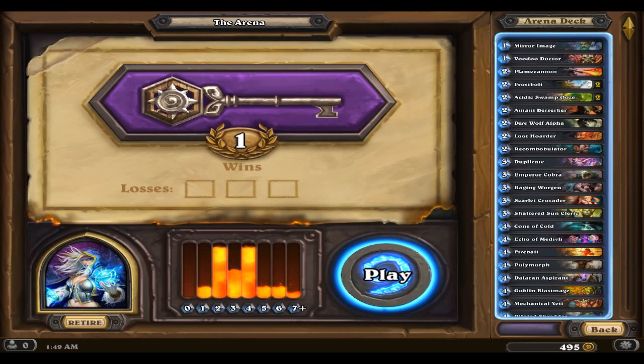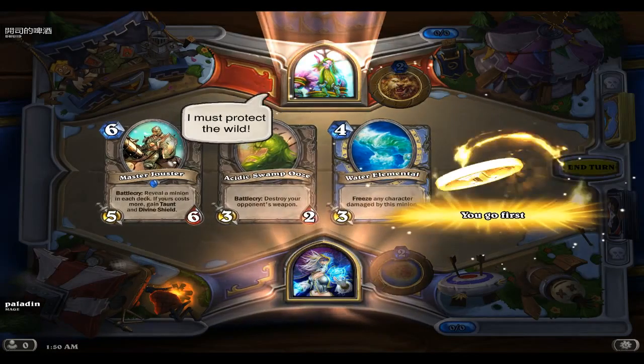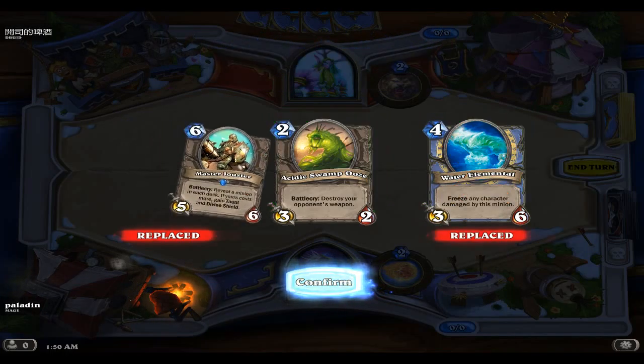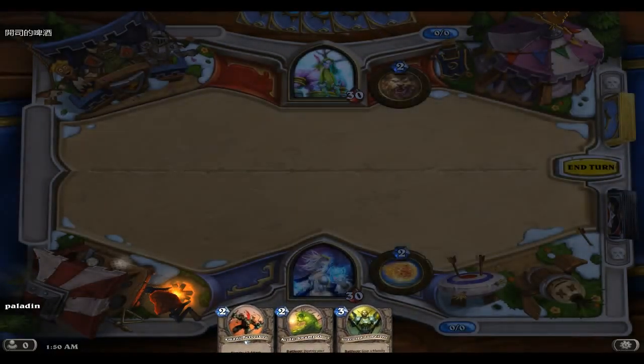Hello viewers, this is Paladin of Odin, and this is some more Hearthstone. This will be episode two of my mage arena run. Last time I built the deck and got in one game, got a win. So let's head back in and see what we can do. We're facing off against a druid. I've got Master Jouster - don't need him right now. Should I throw away the Water Elemental and hope to get something better? Yeah, we'll go for it. Swamp Ooze is good. We actually got a pretty good hand.